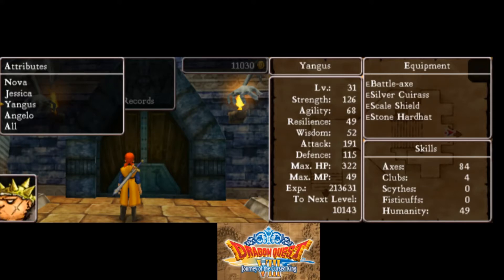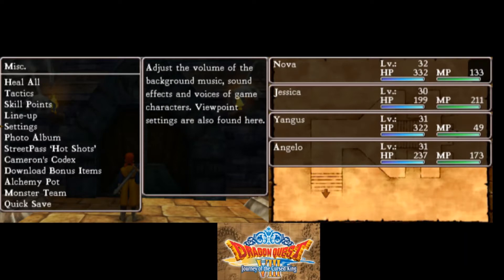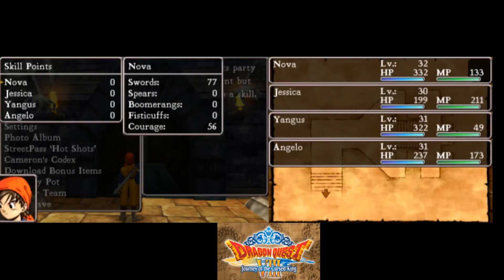Jessica is kind of almost a level up, and Yangus is close too — no one else really is. I'm going to show off my skill points because I did get some new skills — and by new skills, I mean a lot of skills.